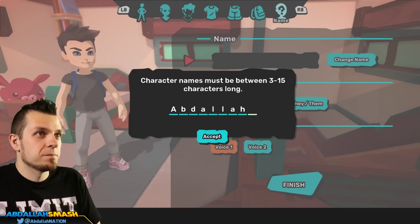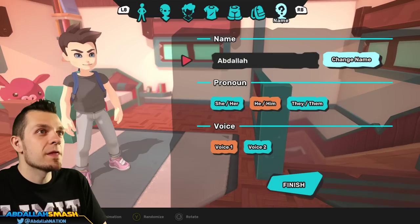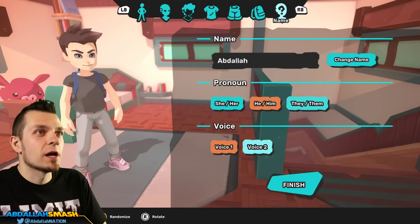And then a name for your character — three to fifteen characters long. He/him, they/them — great, that's my name and pronouns. Voice one — sure. Let's go!